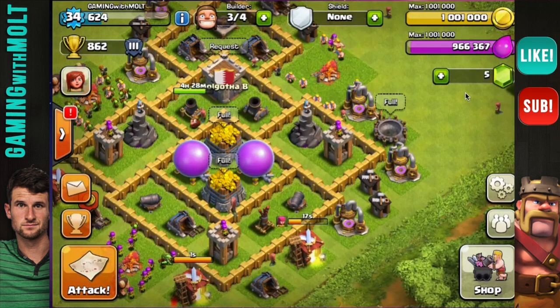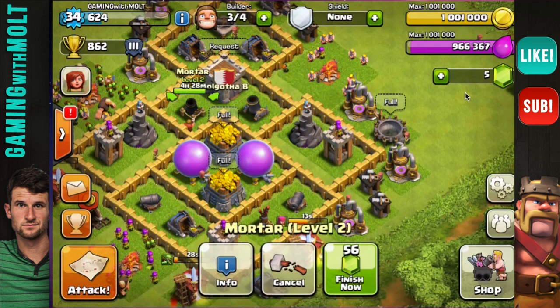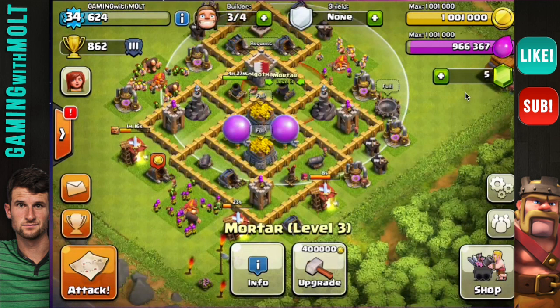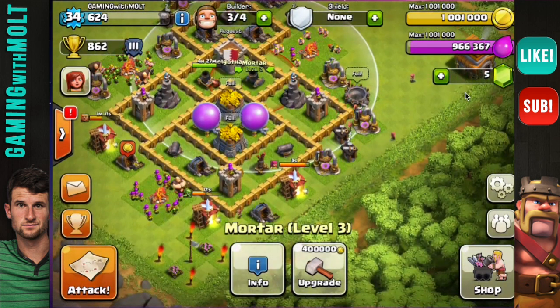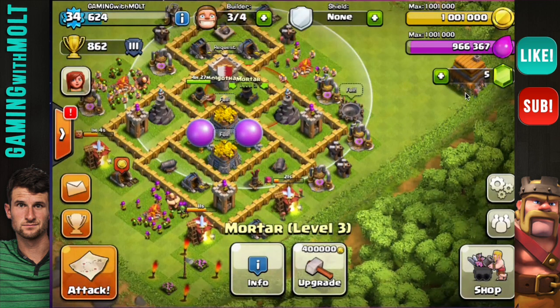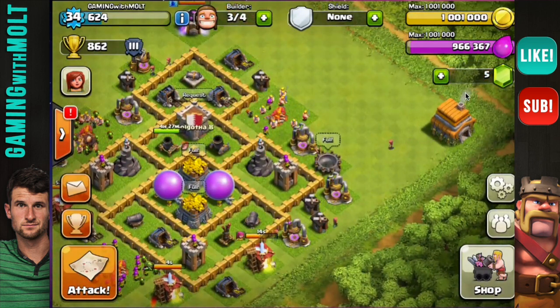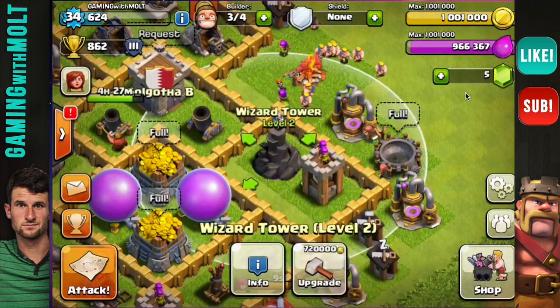Let's see what I really want to upgrade right now. As you can see, one mortar is upgrading. I want to upgrade the other one, but it's not smart to have both of them upgrading at the same time. You want your base to be covered well by the mortars and by your wizards — you never want all of them upgrading at the same time because you end up out of most of your splash damage.